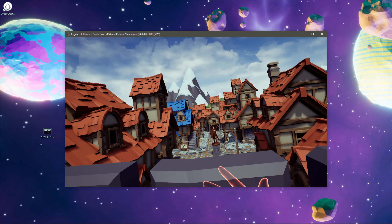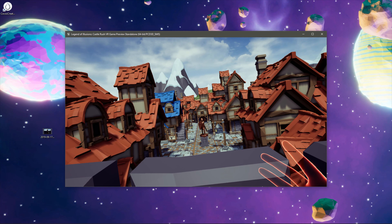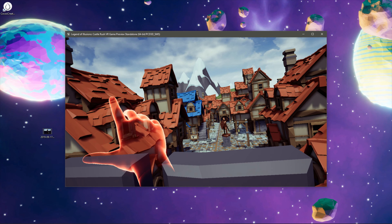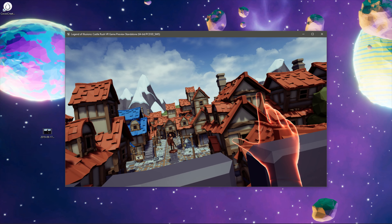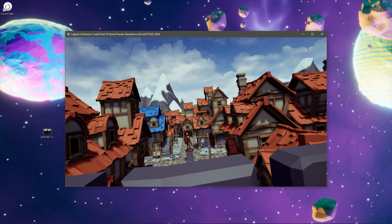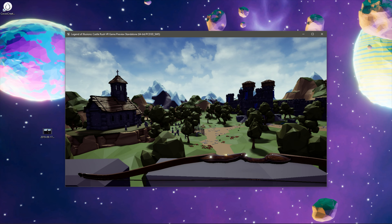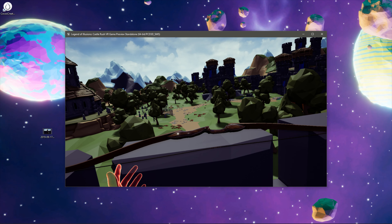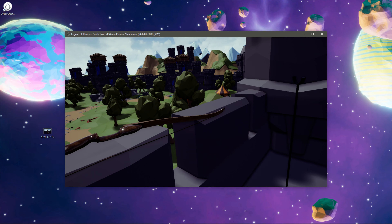That is going to control the gate below you. And of course, these guys that were walking are trying to get in and kill your obelisk over there. You can see the obelisk standing there in the center of the courtyard.